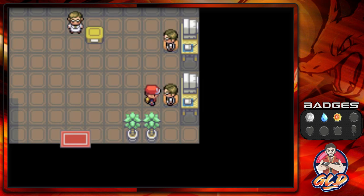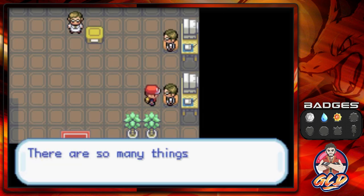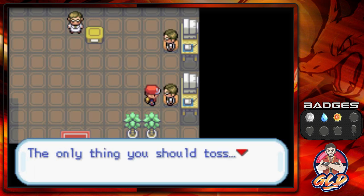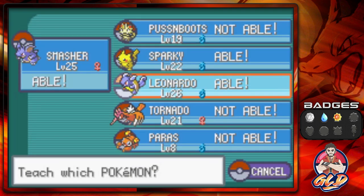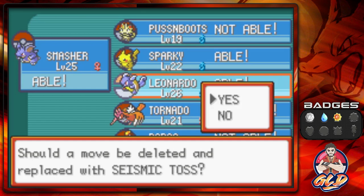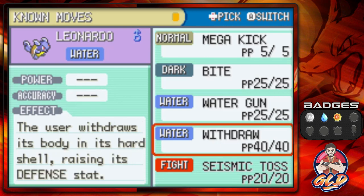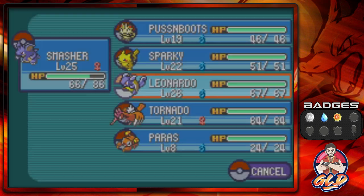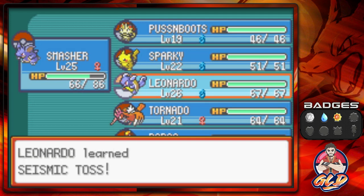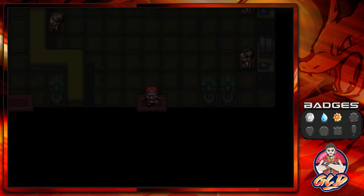I'm going to teach Seismic Toss to Leonardo. Let's see what move to replace — I want to keep Mega Kick a little longer, so let's take out Withdraw for now. I'll be strategic with my Pokemon. Seismic Toss has been taught. Keep in mind you can only learn this once from the Pokemon teachers.